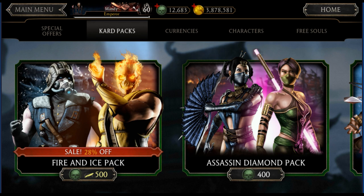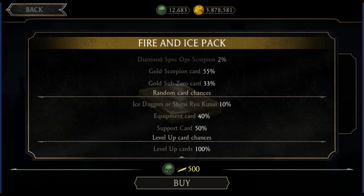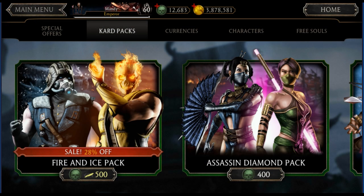Hello guys, welcome to another MK Mobile video. Today I will be talking about the newest pack in MK Mobile — the Fire and Ice pack. At first glance it looks pretty cool: it gives you chances of getting diamond characters, only Sub-Zeros and Scorpions, and in total it gives you a 12% chance of obtaining a diamond card, which is more than what we used to get in the past.